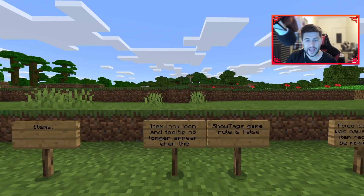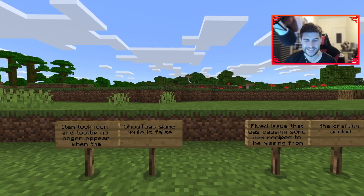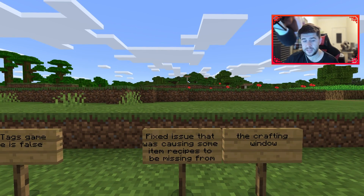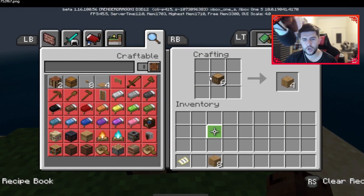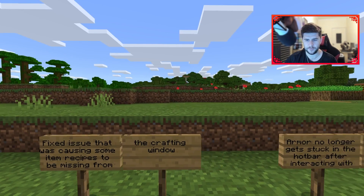Item lock icon and tooltip no longer appears when the show tags game rule is set. Fixed an issue that was causing some item recipes to be missing from the crafting window. For example, if you put logs inside the crafting grid, it should show a whole range of different possible outcomes. For some reason it wasn't showing those blocks, but that's been fixed.